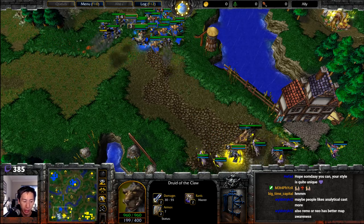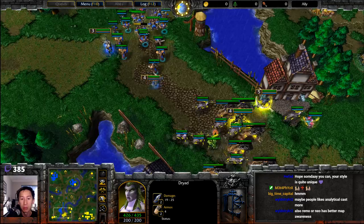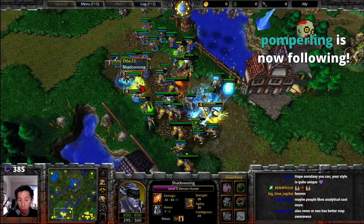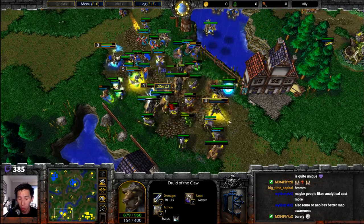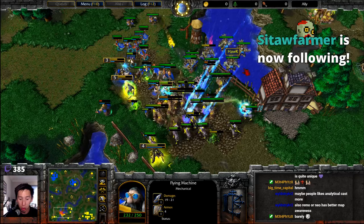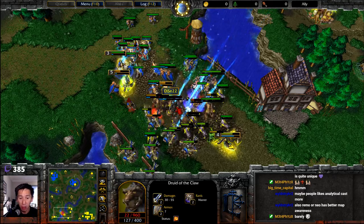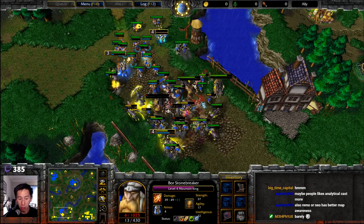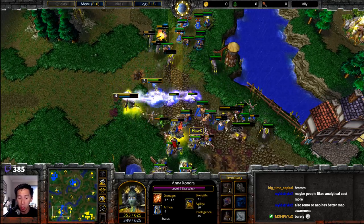Coming back in — blizzard along the back side, Mountain King quickly getting mana-burned. Immolation on the front side as fairy dragons burn through mana via Mana Flare. Slow is applied to the Druids of the Claw. Scrolls of healing working fairly well. Flying machines eating through fairy dragons easily, though they're completely useless without the bombardment upgrade. Blizzard followed by thunderclap eats through a lot of damage. Archmage pops a potion of invulnerability to stay alive.